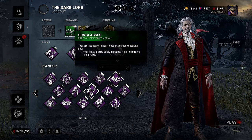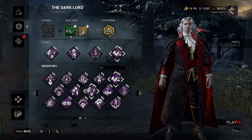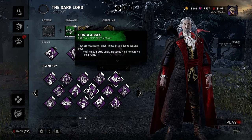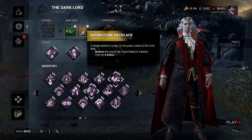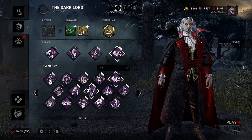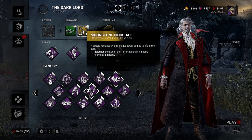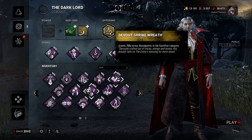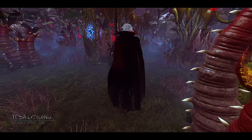For add-ons we have Sunglasses: hellfire has one extra pillar, increases hellfire charging time by 25%. This is slowly becoming my favorite portion of Dracula — the hellfire is awesome. It's very much like Pyramid Head. Then we have the Moonstone Necklace: reduces the size of the terror radius in vampire form by four meters. I think that's a pretty decent add-on — and if you pair monitor and abuse with this killer you might have a lot of fun.